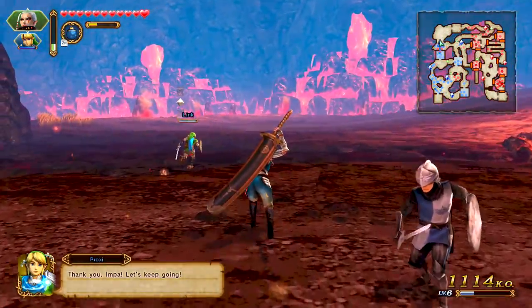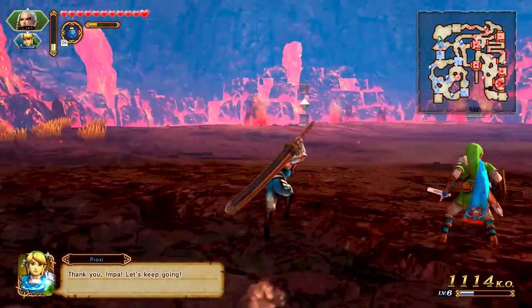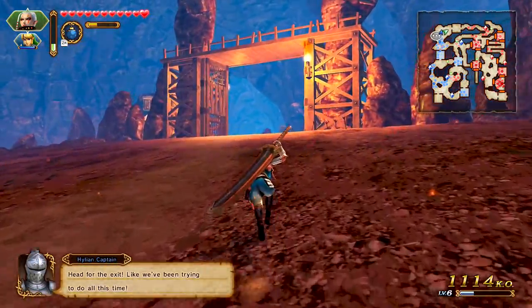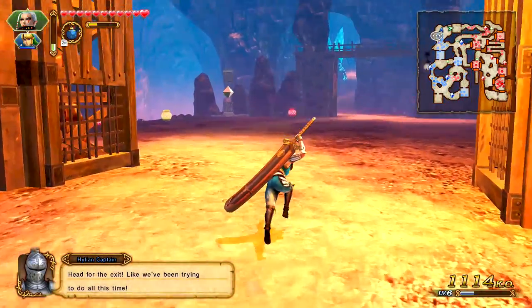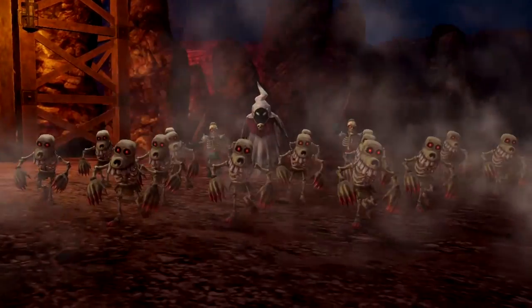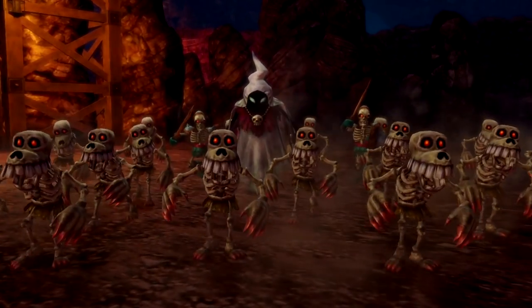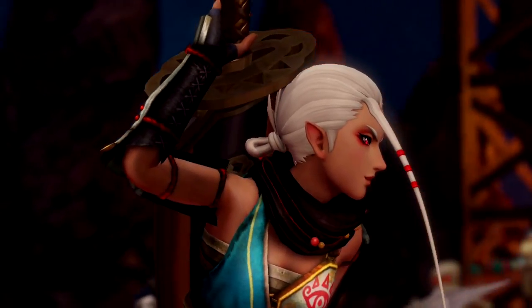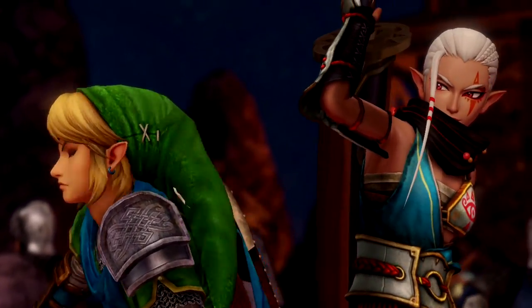So we're trying to head up this way. Link's in different gear now. Head for the exit like we've been trying to do all this time. We made it — or maybe not quite yet. It looks like we're getting ready for a fight.